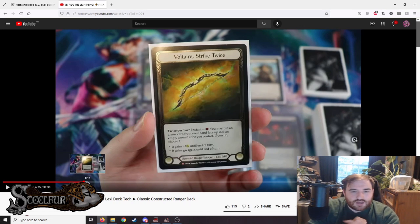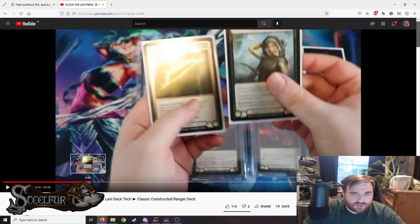Voltaire is pretty straightforward — a lot of the time you just give it plus one, especially when using something like a Bolt and Shot. But go again is vital for the deck as well, and the fact that you use it twice and then Snapshot into a third use is really important.